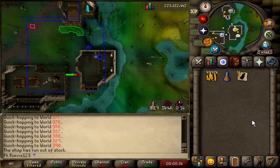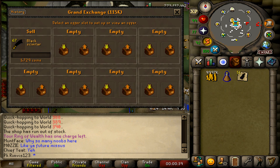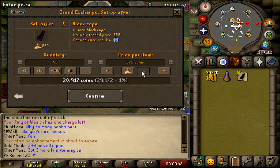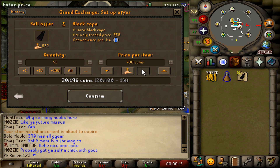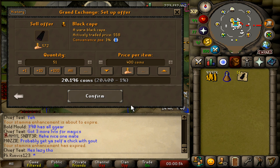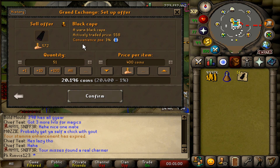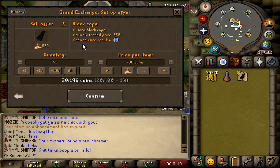Let's teleport to the Grand Exchange and sell them. You can insta sell them for like 400 each, or you can slow sell them for 572 each — that's 8k more. The daily volume is only 1.8k, so you can just slow sell it, leave an offer in, and make money passively.